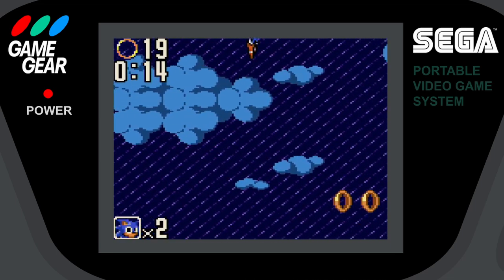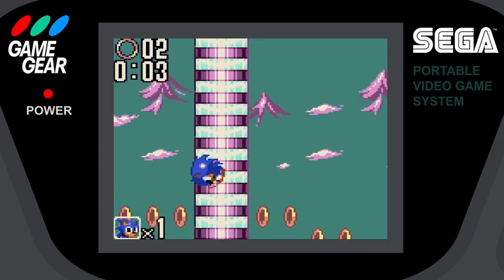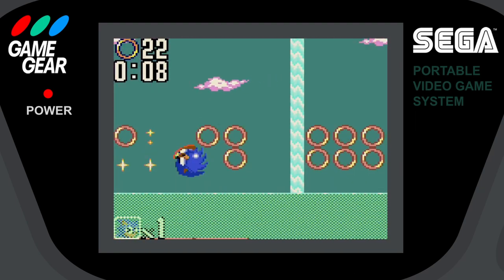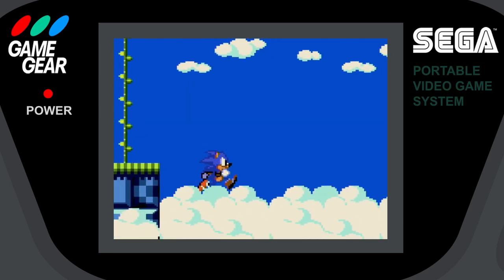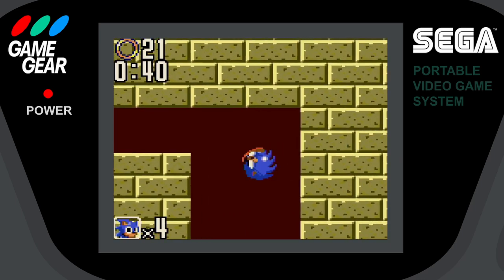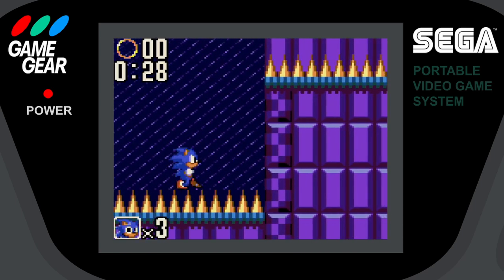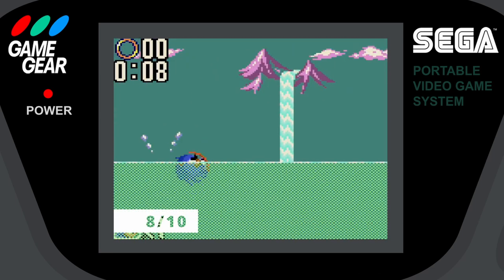Sega knew the limitations of the Game Gear and worked really well around them when it came to their graphics. Sonic's shape is so iconic that it worked really well in a simplified 8-bit style. He feels like he has all his animations from the 16-bit iterations. The environments, while looking basic, still work well to tell you where you are. Everything is clear and colorful, and Sega uses variations in block designs to telegraph secret paths really well. Even the title screen uses every pixel to full effect. It's too bad that this level of detail was the reason for the tight framing. I give Sonic 2 Game Gear's graphics an 8 out of 10.